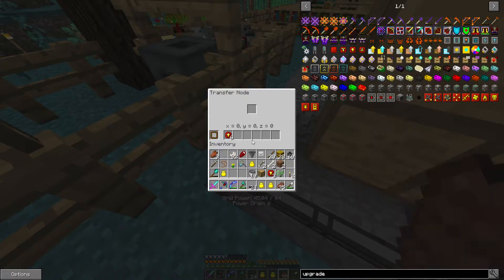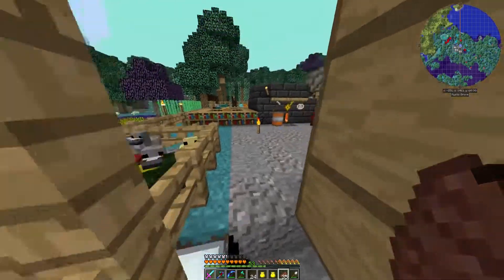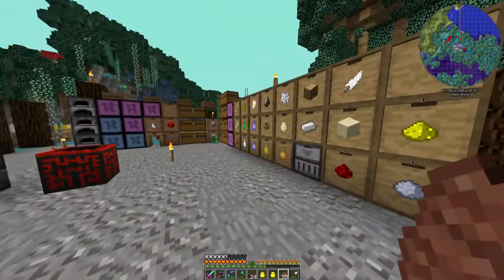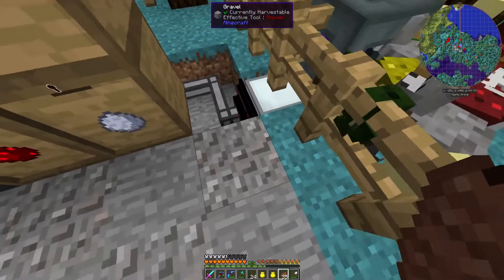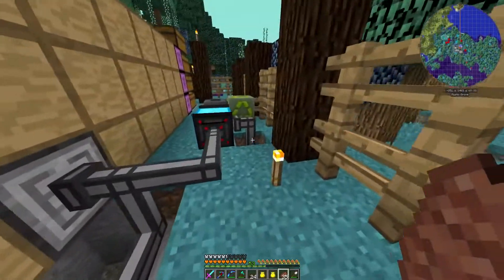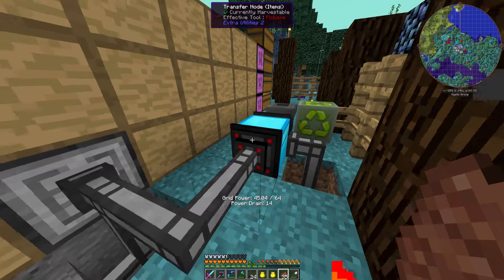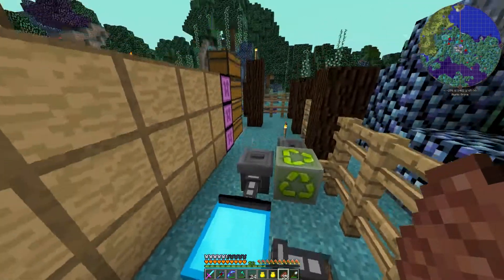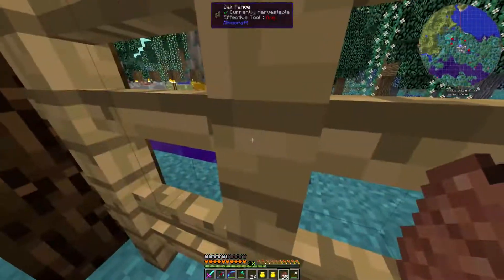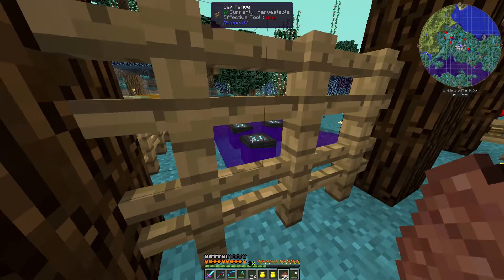This is the one thing I didn't really realize: if you look on there, that's got a power drain of six with speed upgrades in there, so we need to generate power. They seem to be working — it just feels a little bit glitchy. With speed upgrades in there, you've got to generate power. You can see we're generating 64 but actually using 45, generating 64 power. The reason for that is these water mills over here.